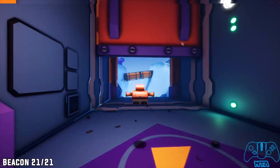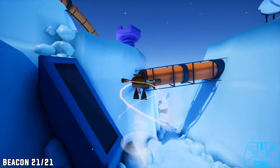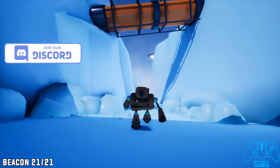Once we get to the secret door or safe door at the very end, you have to do a roll then jump to grab this next beacon.